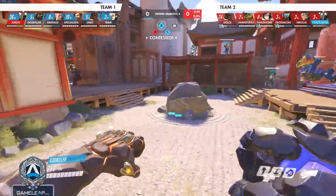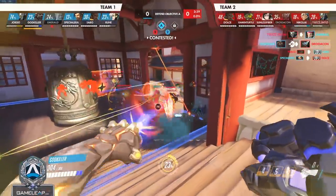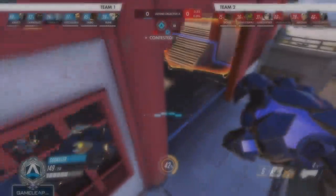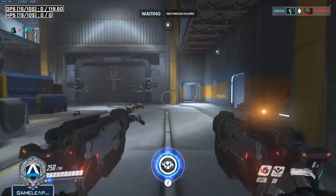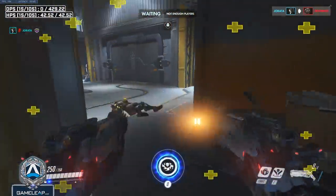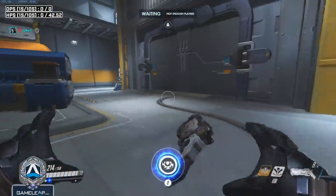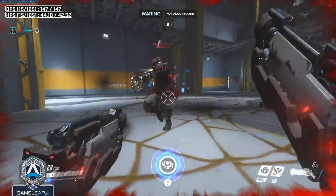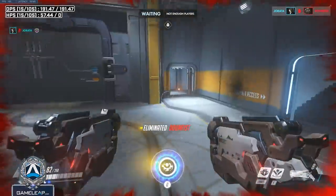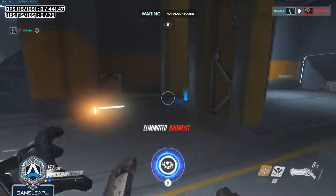Moving on to Doomfist — and just kidding, not Zen — the two characters I have for you are actually Reaper and Orisa. Reaper is great against Doom because Doom can't do much to you. With your Wraith Form, you can just fade his punch. If he uppercuts you, shoot him in the face. His punch is the only thing that can one-tap you, and you have a fade for that. You bait it out, and if he runs away, you can chase him down. Reaper is one of the best counters to Doomfist in my opinion — not McCree, not Roadhog, not Brig.